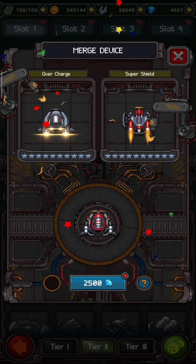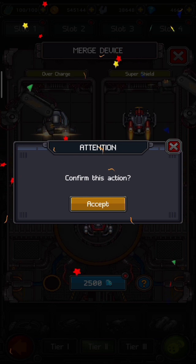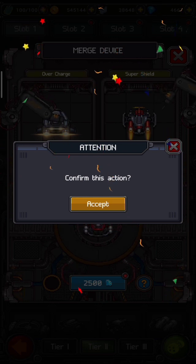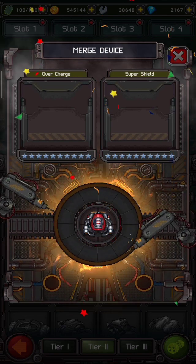I am going to click on the 2500 gems here. Confirm this action — accept. Now the process is proceeding.